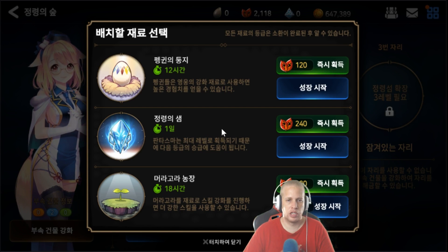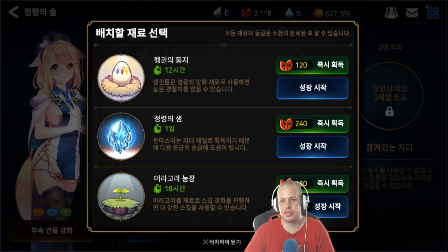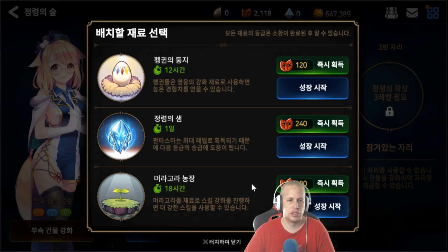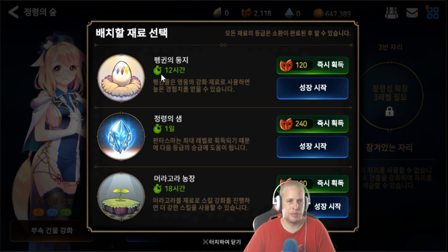The second thing is the evil mon — initially these are going to roll one star, and if you're lucky maybe two stars sometimes. The bottom option is to grow a mandrake; you need mandrake eggs, which you've seen in various places like the shop and the guild shop. You need mandrake eggs for skill-ups for your character's skills, but the prerequisite is you need an egg to grow the mandrake. Times here are 12 hours, one day, and 18 hours.